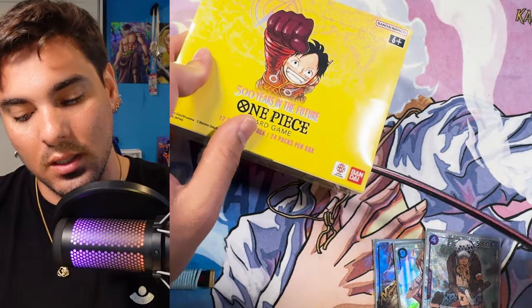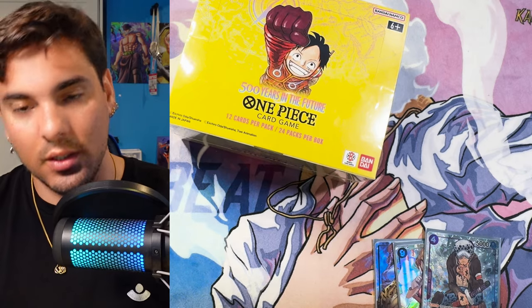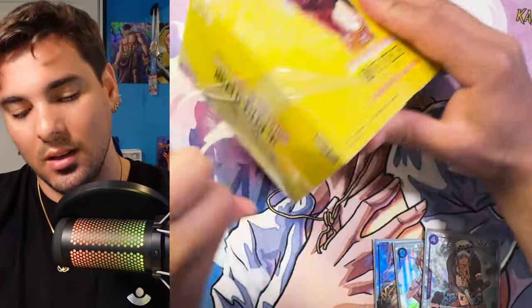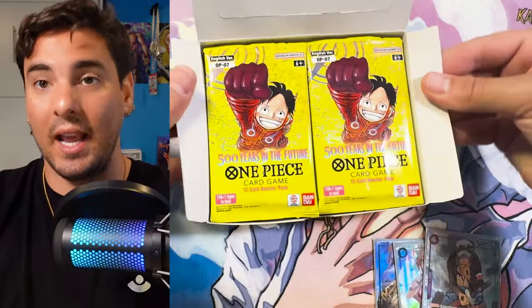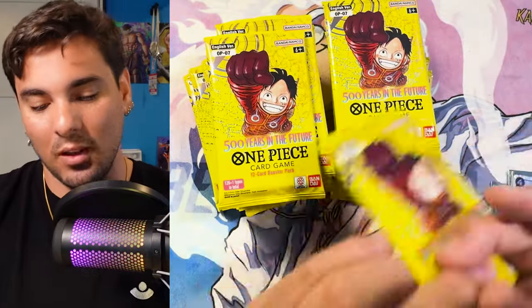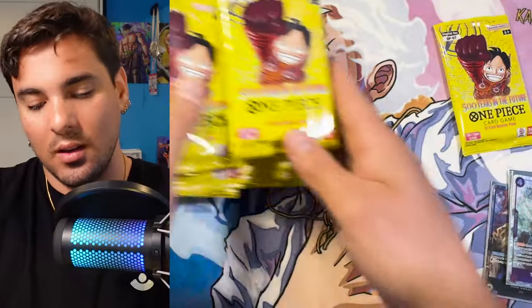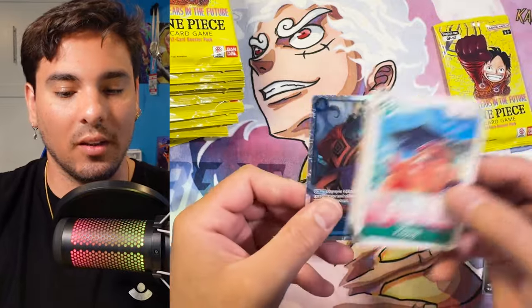So this should just be Alt-Arts — it's not going to have a leader. I believe we should just see 2 Alt-Arts in this box. I'll gladly take a Manga Boa and an Egghead Luffy. That would make this case the best. Let's bless him — from here. Bless him. Manga Boa. Egghead Luffy.